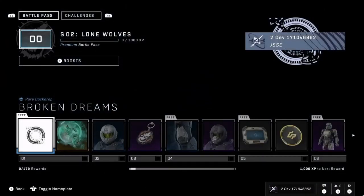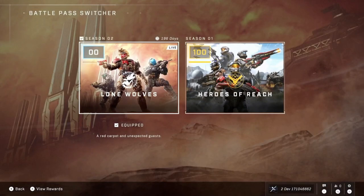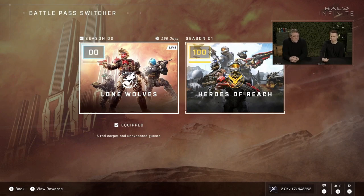Since battle passes don't expire, you need a way to equip the passes you want to earn content in. This will be the first time you see this from Season 1. If a pass has been completed, you can't equip it because there's nothing left to earn. But for passes with content still to earn, you equip it — very similar to how you equip any piece of armor — and that's where your XP will go. Whether you're earning XP per match or through challenge systems, it goes into the battle pass you have equipped.